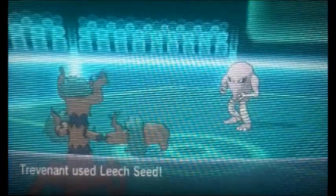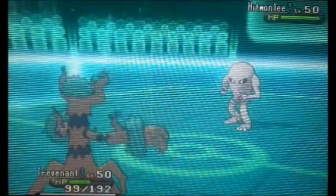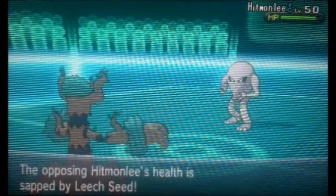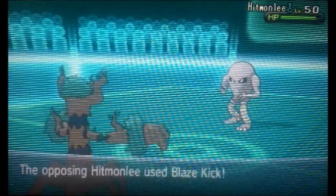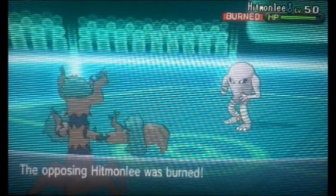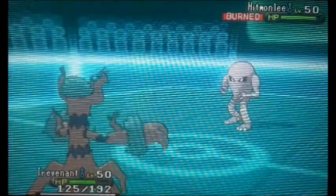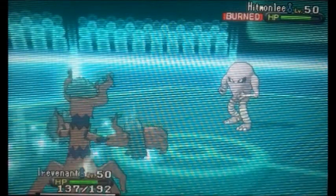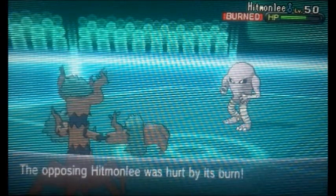But instead he goes for the Bullet Punch. Now he's going to go for the Blaze Kick, but looking at the damage I can take two, definitely three at full HP, so I'm going to go for the Leech Seed. I'm not really expecting a Blaze Kick at all. Since it's obvious he's going to stay in, I'm going to go for the Will-O-Wisp. He unfortunately misses that Blaze Kick, but that miss really didn't matter because I can take another one, plus with the Leech Seed and the potential burn it wouldn't have been doing much after that.